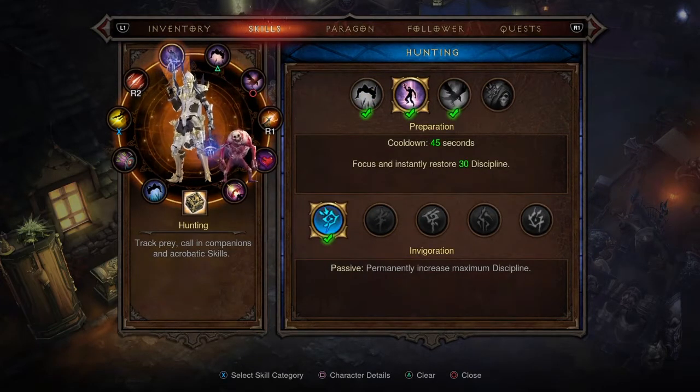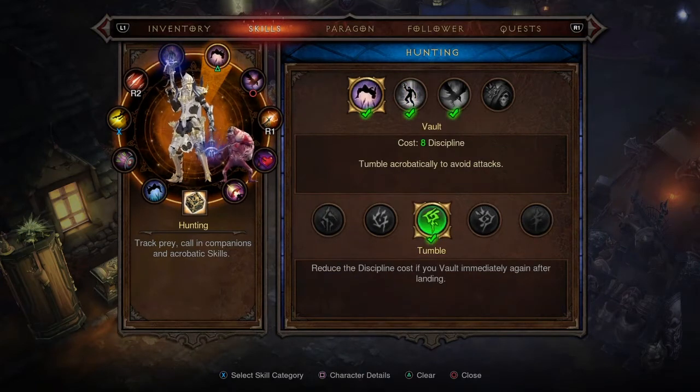Preparation with the Invigoration rune restores your discipline, and with the rune it also increases your maximum discipline. Second is Vault with the Tumble rune, which reduces the discipline cost if you vault immediately after landing. The point of Vault is to get out of combat quickly if you're getting surrounded, or to move across the map faster.